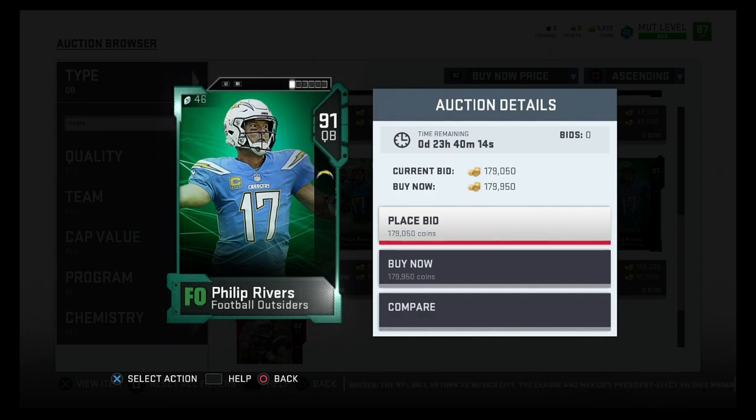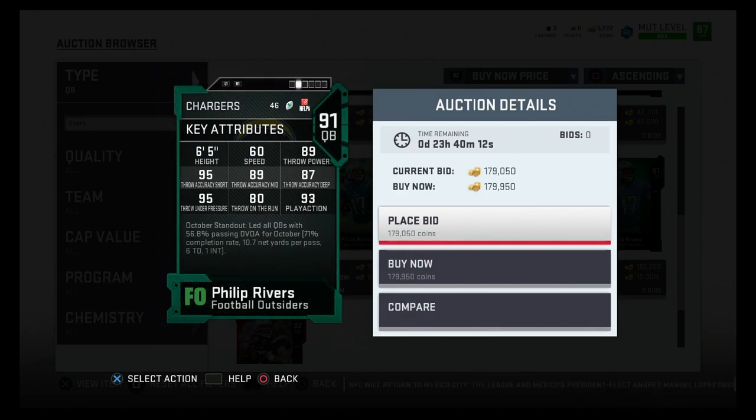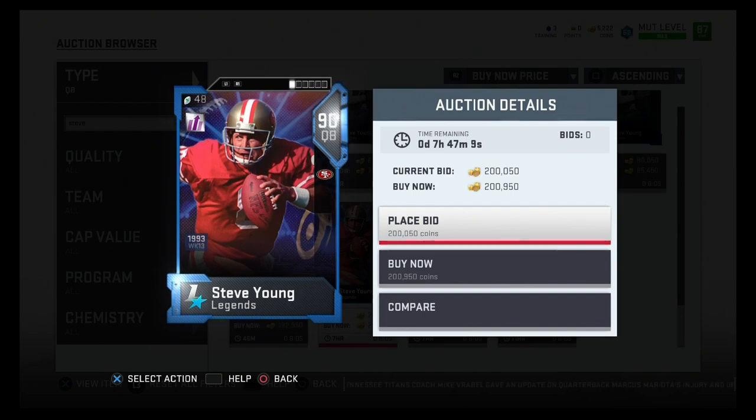For 150k, the pocket passer is Philip Rivers, 91 overall. He's got 60 speed, 89 throw power, 95 throw accuracy short, 95 throw under pressure, 89 throw accuracy medium, 87 throw accuracy deep, 93 play action, and 80 throw on the run. This guy is an absolute beast in the pocket — 95 throw accuracy short and 95 throw under pressure is insane. He's gonna throw dots all day. He won't have breakaway speed, but if you want a straight pocket passer, definitely recommend this Philip Rivers.